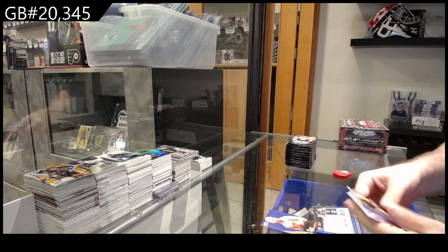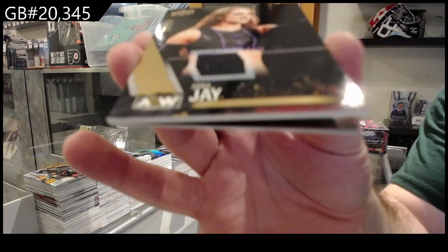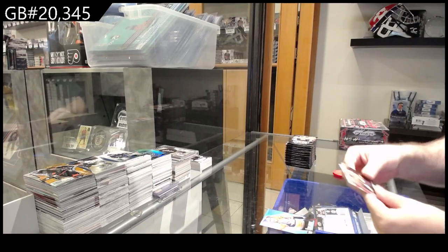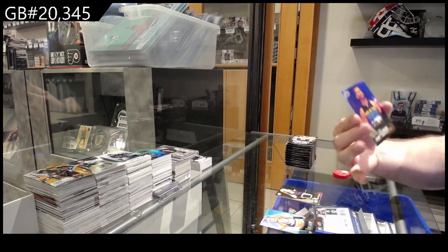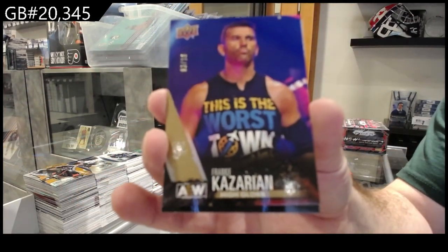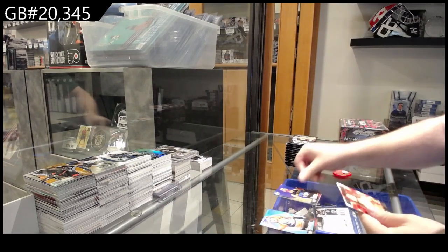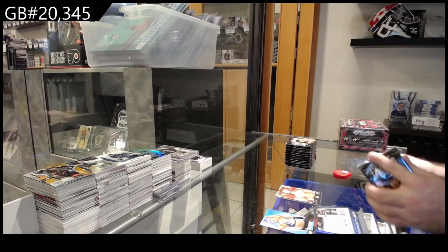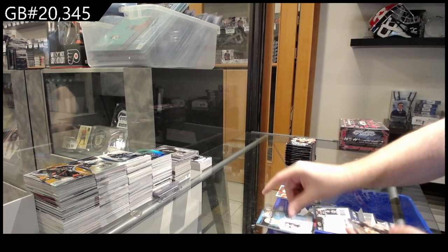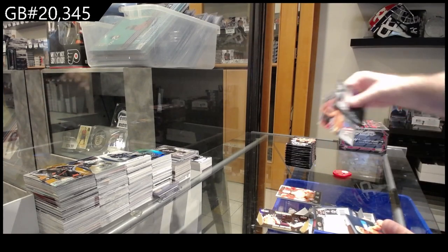Alright, AEW — there's a lot of stuff in this one. We've got a number to 199 Anna J memorabilia. We've got number to 10 Kazarian — I'll probably butcher some names, I apologize — and a Jungle Boy Main Features. That's part of the base set. We got Cody Rhodes base set and we've got a Sting the Magazine.